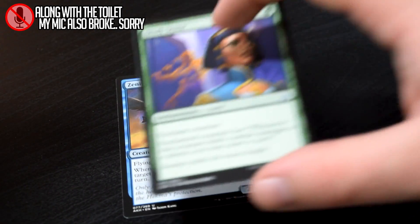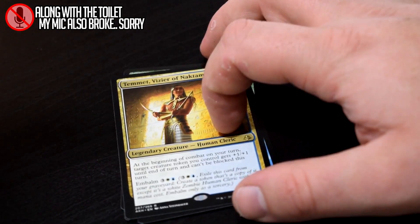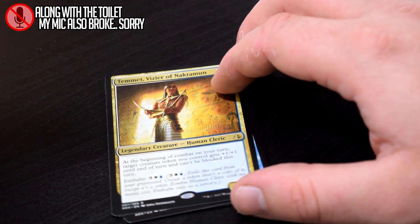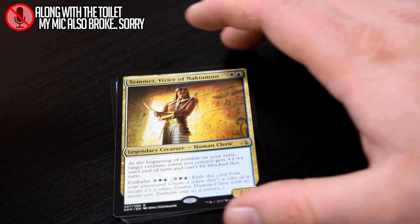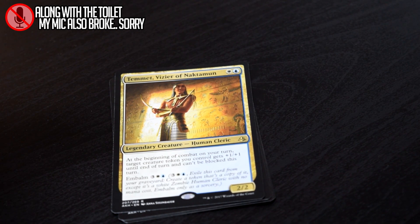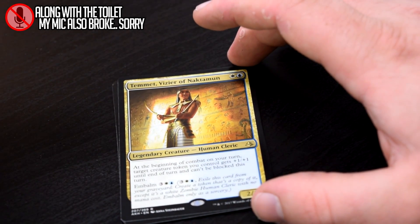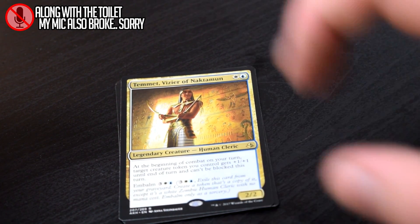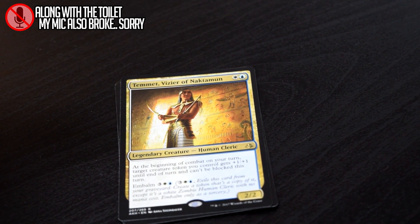Zenith Seeker, Sixth Sense — ew — Gael Strike, and our rare Temmet, Vizier of Naktamun. Temmet is a card that I thought was gonna be really, really strong when the set was first spoiled. I just haven't found the right place for him. His embalm cost is high, and he obviously wants to be in an embalm deck or a token deck, but they just haven't popped off yet. Maybe in Hour of Devastation we get some more and they get some love. But right now Temmet, you're not doing much.